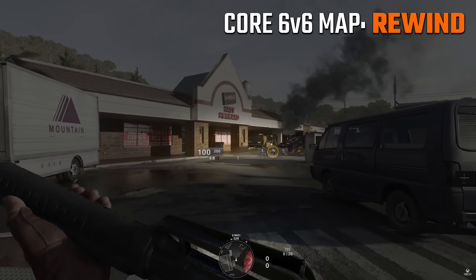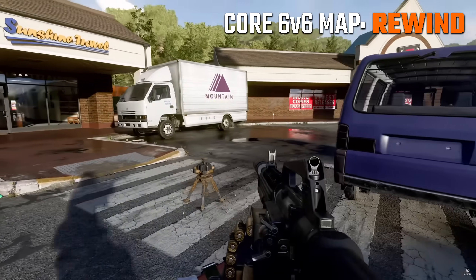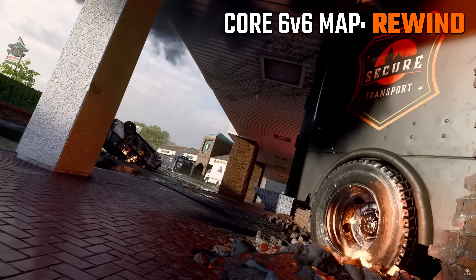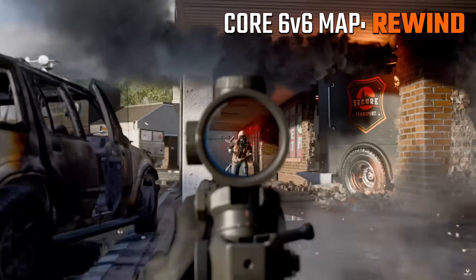Then of course we have the street in the front, and this is where you're going to see a lot more of the mid to longer range combat. There's also a back alley area on the back side of the strip mall. Overall, based on what we can see, I would call this a medium to maybe medium-small size map for a Call of Duty game — it's not tiny by any means, but it's also not even close to what I would call a larger map.